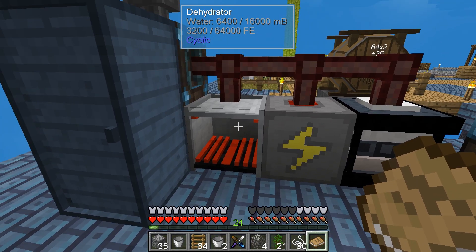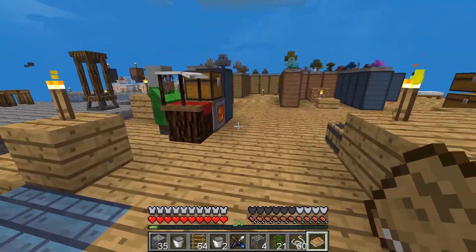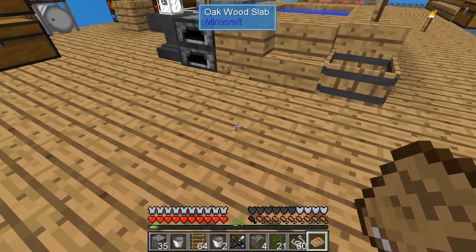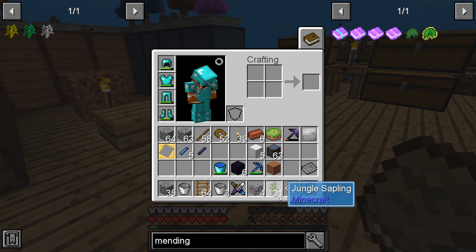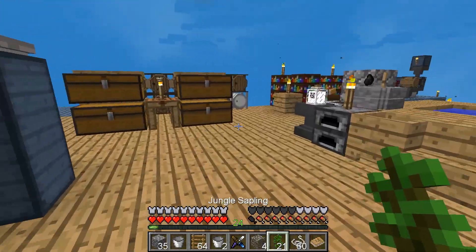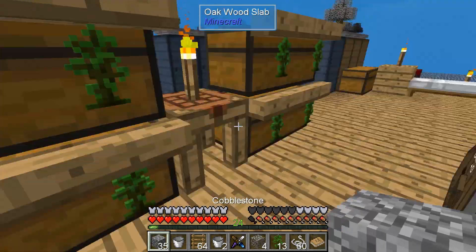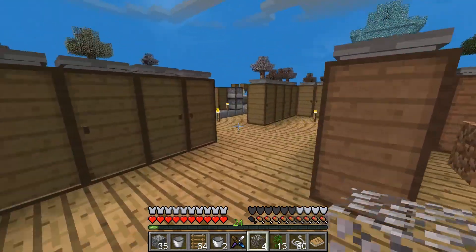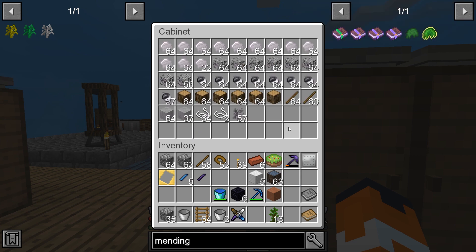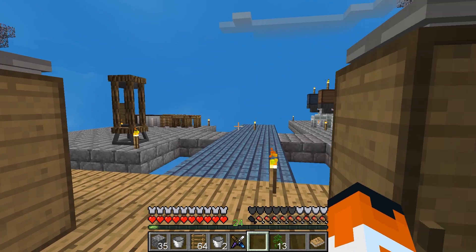That's the dehydrator — it needs water. If I had a better setup for it I'd grow my own, but I don't really have the setup for that. I've got a lot of stuff. What's the durability on this thing? Ammo is only 40 — that's the one problem.